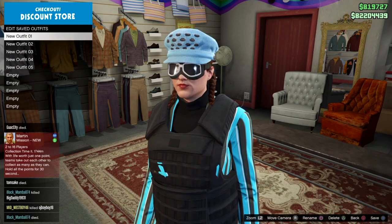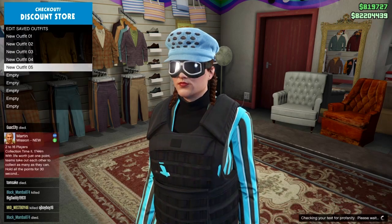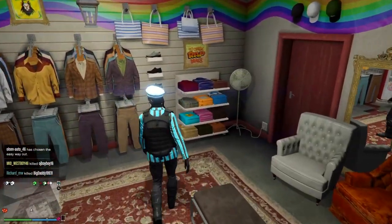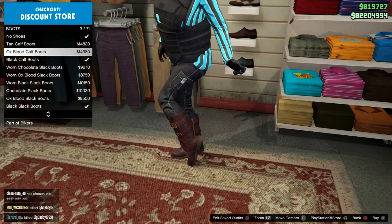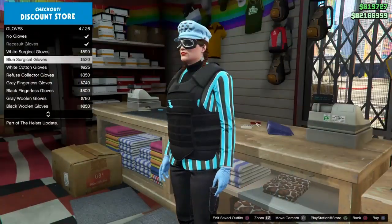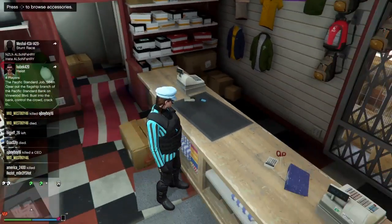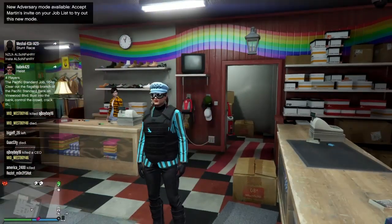Once you have the hat on, make sure you save your outfit. Then go to boots and keep the black calf boots. Put on the black leather gloves as well.